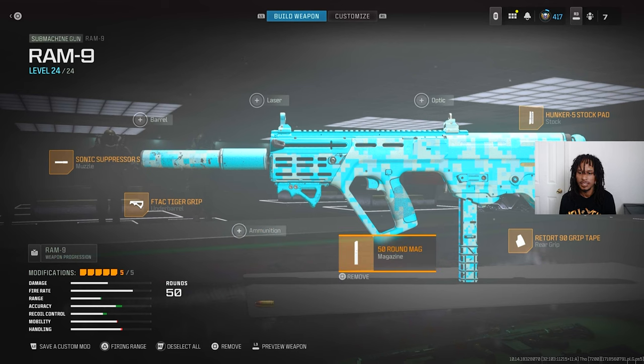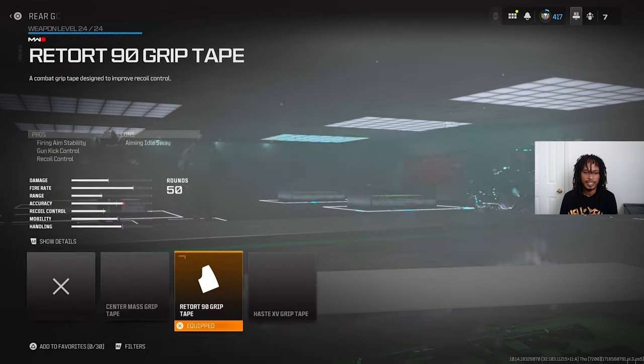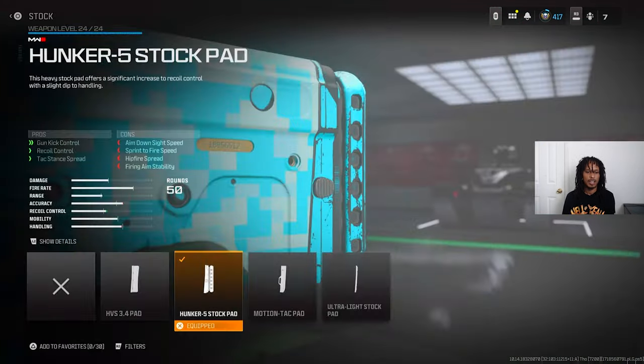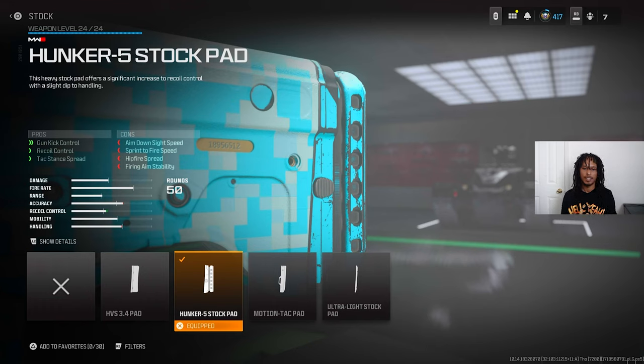The mag is all preference. Then I got the Retort 90 Tac Grip — make sure y'all put that on and try it. I like it for the recoil; it damn near makes the gun a laser. And then I put on the Hunker 5 Stock Pad for recoil control, gun kick, all that. If you try this loadout and enjoy it, leave a like on this video — let's get into it.